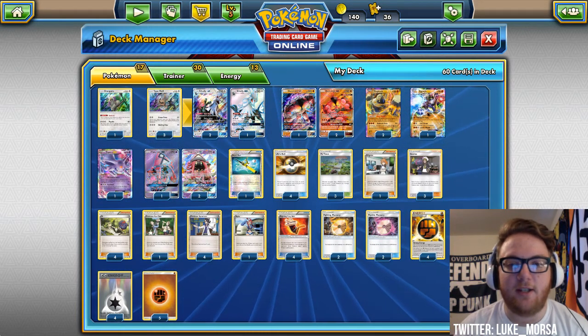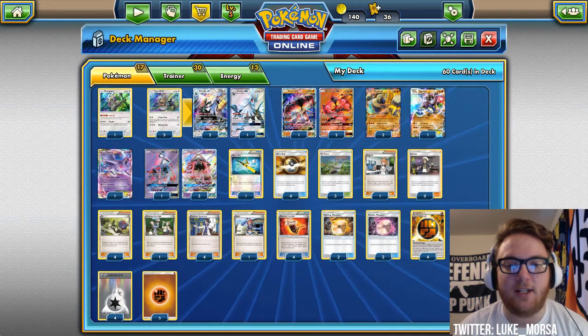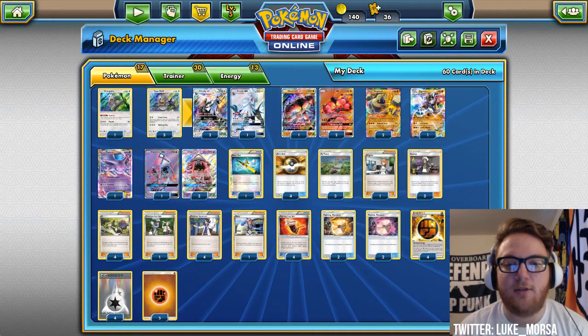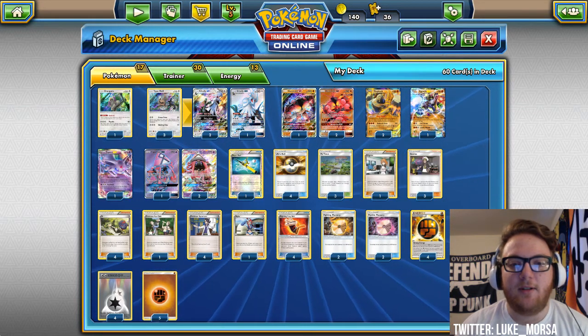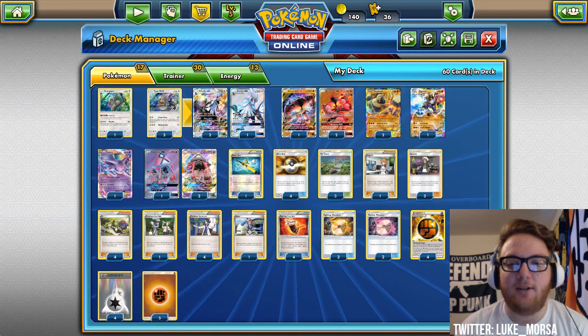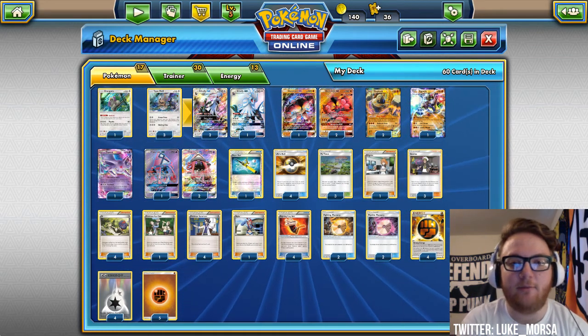Silvalli can make use of Strong Energy while it has its Fighting Memory attached to it. We're choosing Fighting Fury Belt here because we want to attack with Buzzwole and Zygarde a lot, and the memories will probably be attached to Silvalli whenever it's attacking, so we won't really need Choice Band.